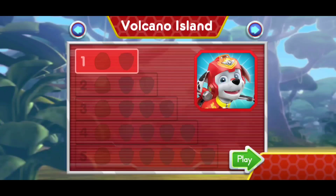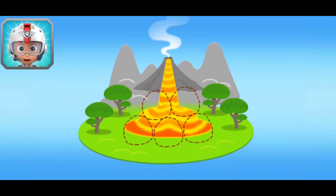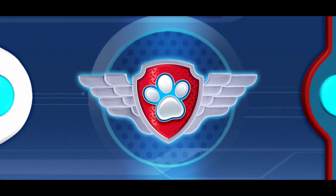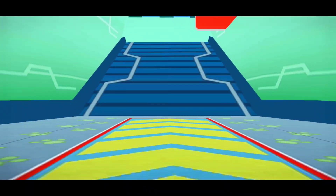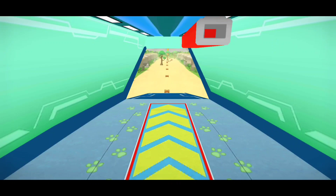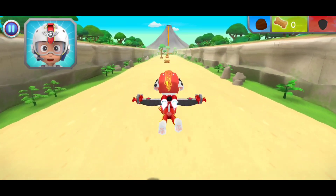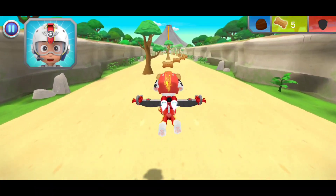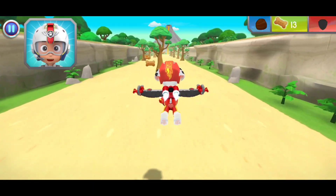Volcano Island. Tap play to start. Marshall, come in! The volcano on Volcano Island has erupted. Rubble got there on the double, but he needs five rocks to stop the lava flow. When you see a rock, fly towards it to collect it. Put your finger on your pup and move it up and down to fly higher and lower. Now try moving your finger to one side and then the other to steer. Pawesome!